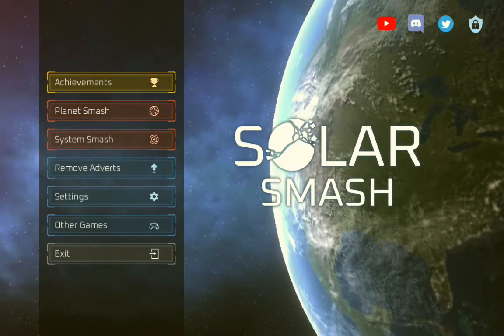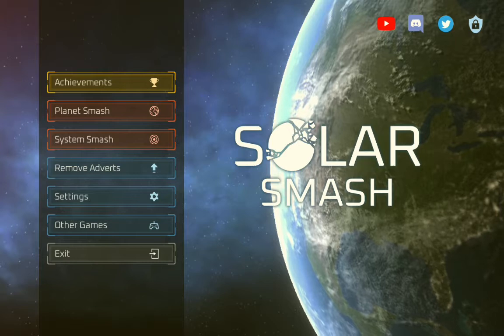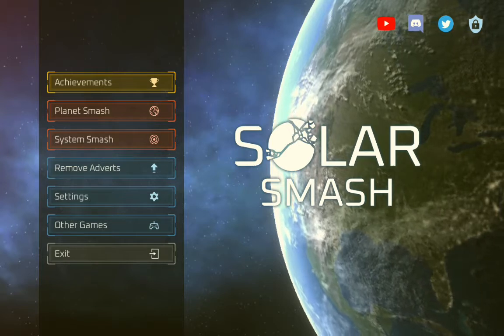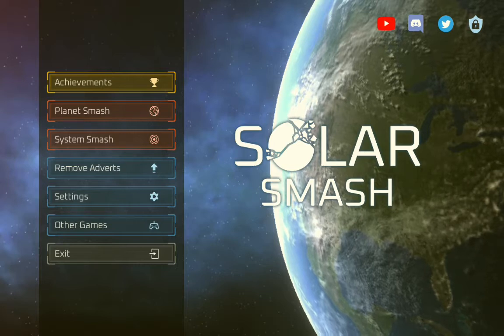You can see there's all these other things: there's exit, other games, settings, remove adverts, system smash, planet smash, and achievements.